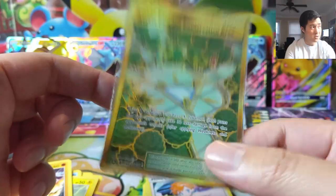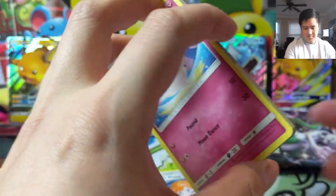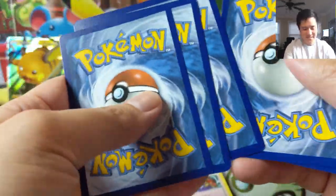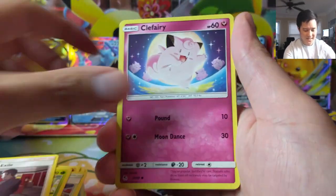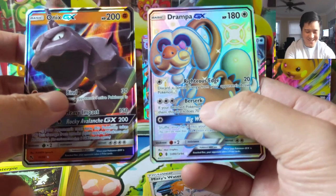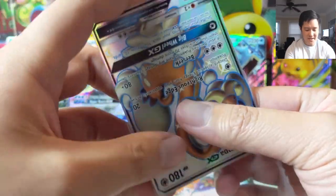I fought a deck that was Alolan Exeggutor combined with a Shaman that can heal and Levanty which reduces damage — my Malamar deck had no way to do damage, it was a little discouraging. But hey, we got our gold card, so I'm not sure what else we could ask for. Obviously there are those jackpot hits but chances of that are extremely low. Onyx GX for another hit — and a Drampa! I believe we have Drampa already, but we'll do a master set progress video upcoming, so stay tuned.